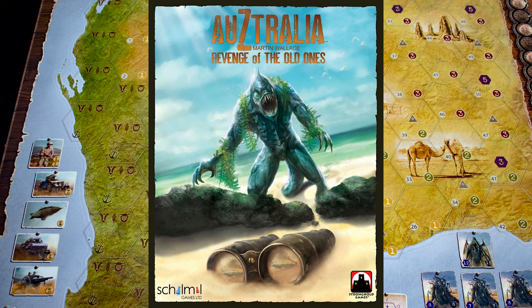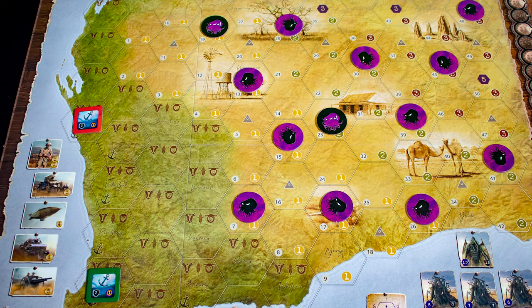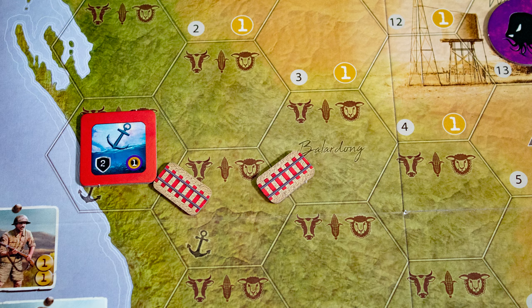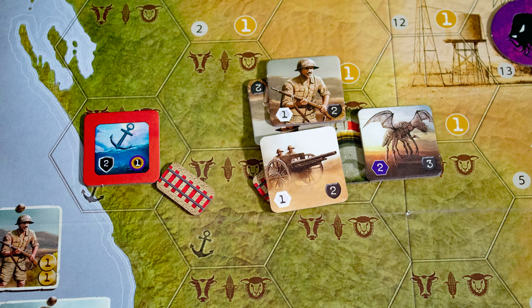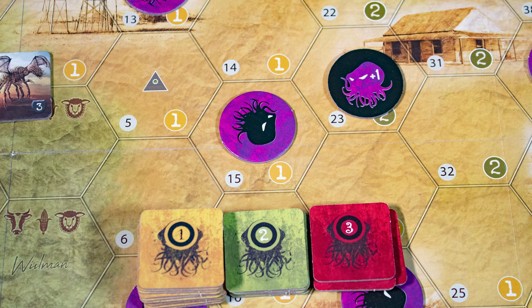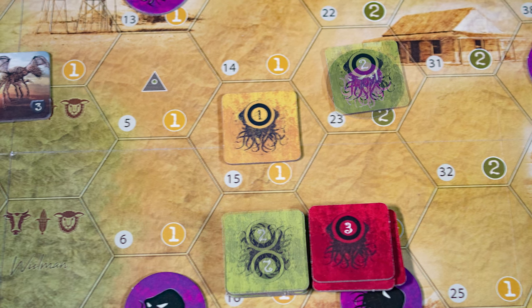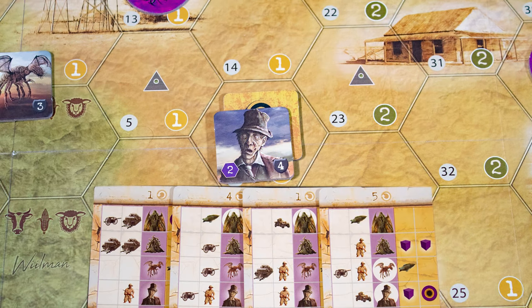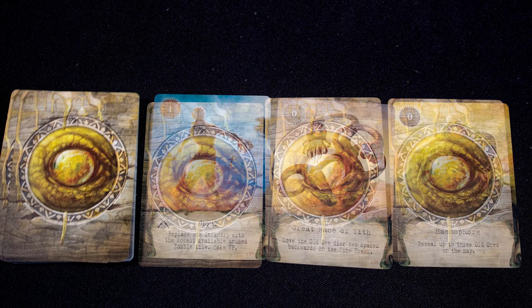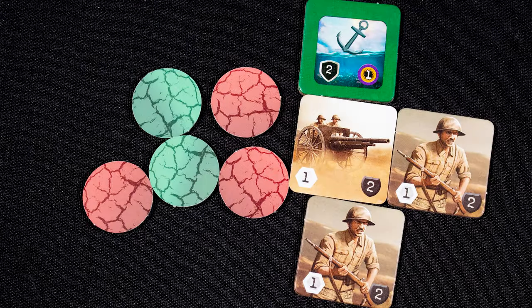The first expansion, Revenge of the Old Ones, includes rules for having the bad guys controlled by a player. The human players get a reinforced port that is harder to wipe out. Instead of placing monsters on the board, place spawn points instead. Humans start with more resources and can build outposts — static defenses that when attacked can be instantly reinforced by a small number of units. The Cthulhu player has five things they can spend time on: place a monster at a spawn point (using up all level-one monsters before moving to level two), reveal a monster, draw four movement cards to move monsters toward the nearest farm or port, draw three mythos cards and choose one to keep, and play one mythos card for the time shown on its top left. The Cthulhu player gets points for blighting farms, killing units, and destroying ports.